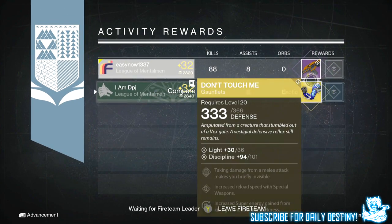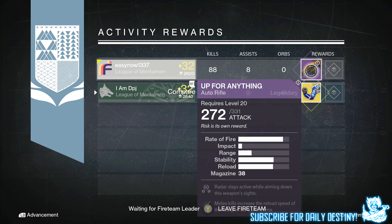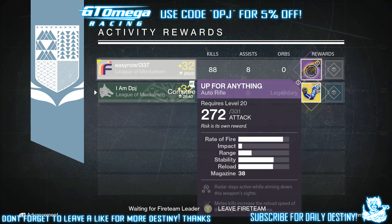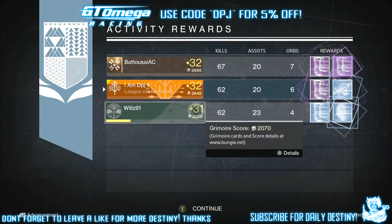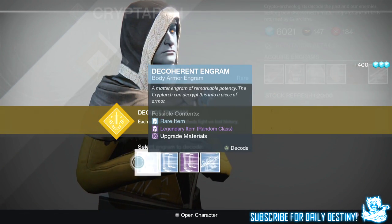From the nightfall I got the Don't Touch Me exotic gauntlets, which I have had about a billion times. But at the end of the day it's still an exotic — dismantled, I get an exotic shard, which will come in handy when I do get the House of Wolves.